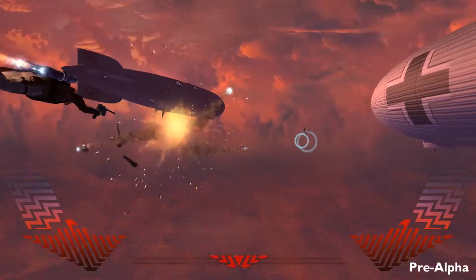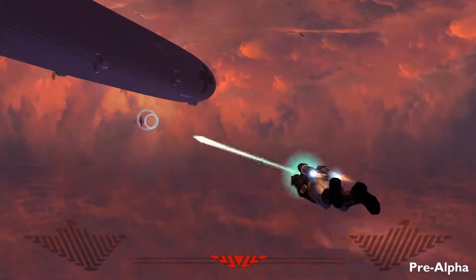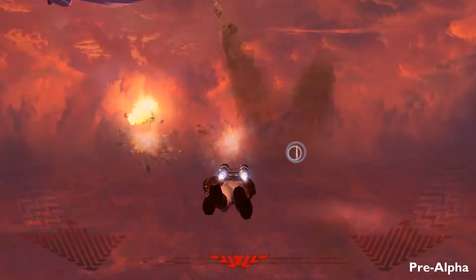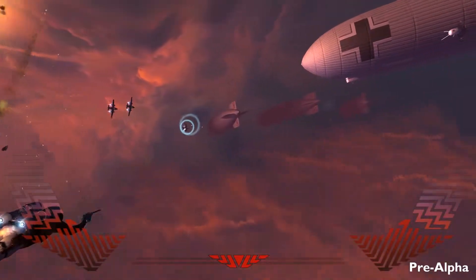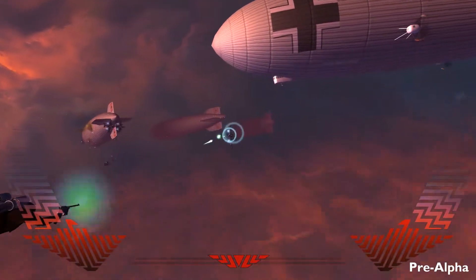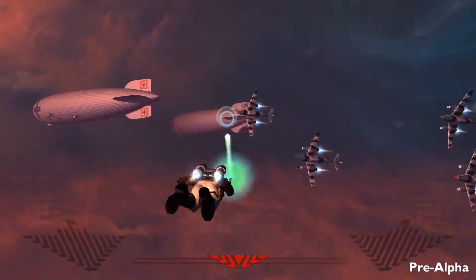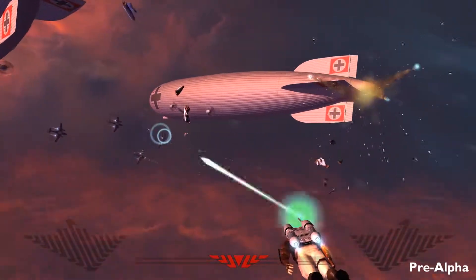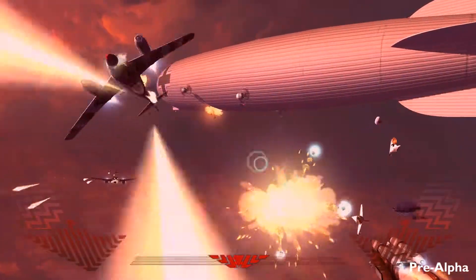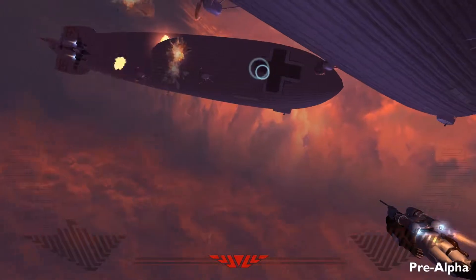I looked this up to figure out what exactly this game is about. As the story goes, World War II turned out a lot differently — the Nazis were mining on the moon and found a mineral that gave them an edge, allowing them to build advanced technology. So World War II was actually won by the Nazis. Resistance fighters from the future send back a technology — this jetpack and the blaster I'm using right now — in order to fight the Nazis and turn the tide of the war.